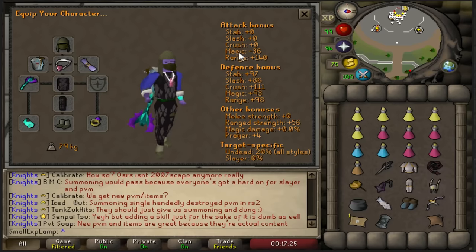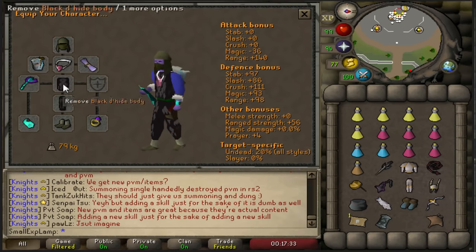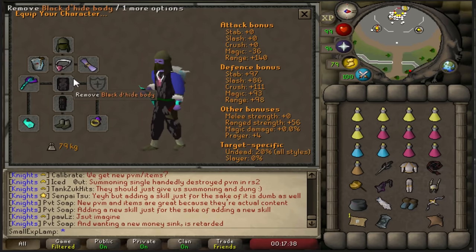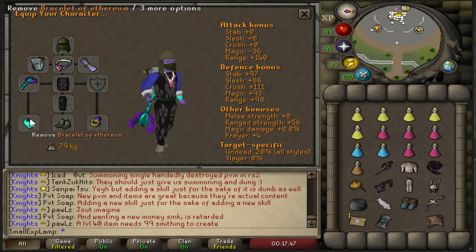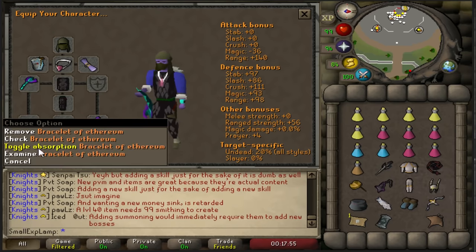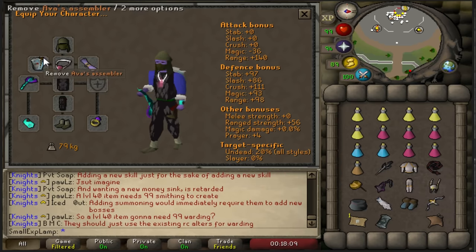We'll start by going over some gear setups for Revenants. The first one being what I think is the most common setup, and that is your blowpipe ranging setup. Going through the gear, you can see Kril's Coif, Black D'hide, Snakeskin Boots — basically your best DPS you're going to get for cheap range gear that you don't mind losing upon death. In addition to that, I have a Bracelet of Ethereum, which upon being charged with Revenant Ether will make you immune to Revenants. I'd recommend throwing like 50 charges in before you go on a trip, and make sure to toggle absorption so you absorb the Rev Ether upon Revs dying. The Salve Amulet (ei) is very highly recommended, and I'm also running with an Ava's Assembler.